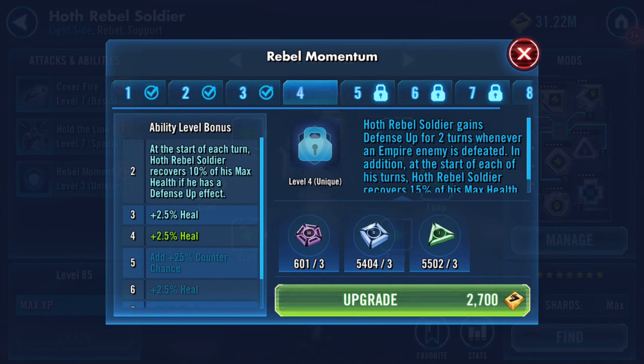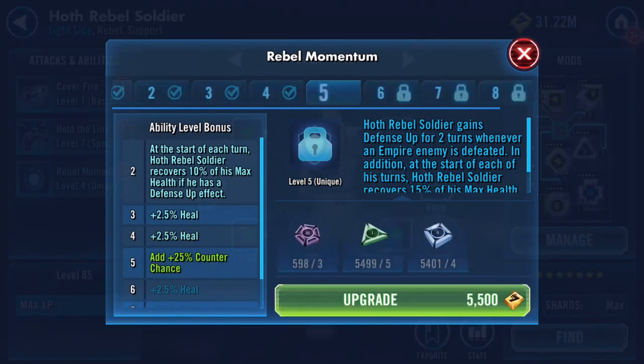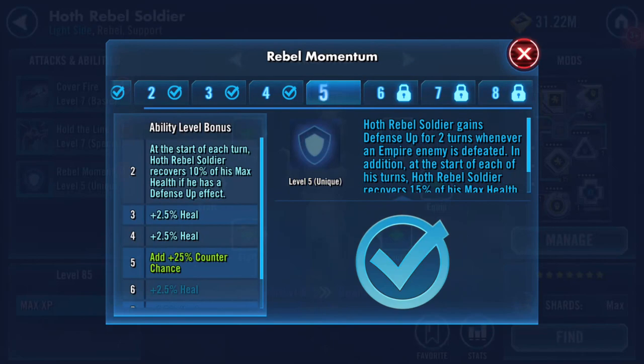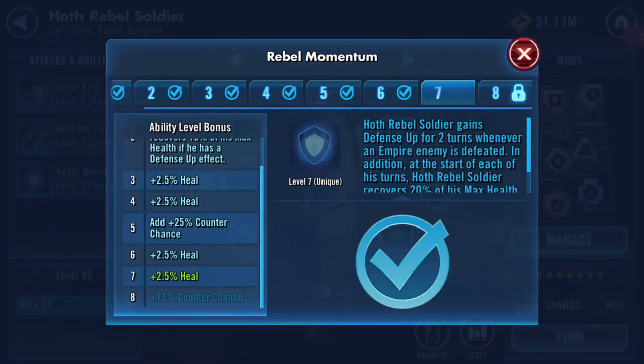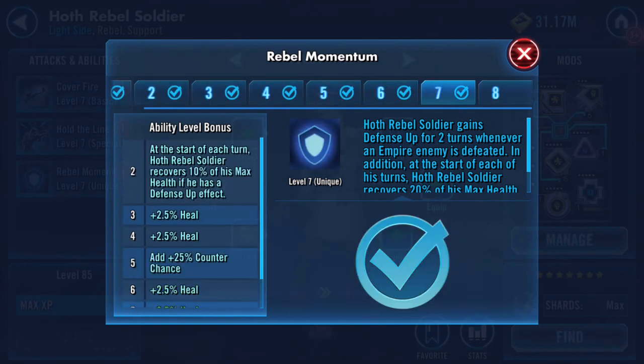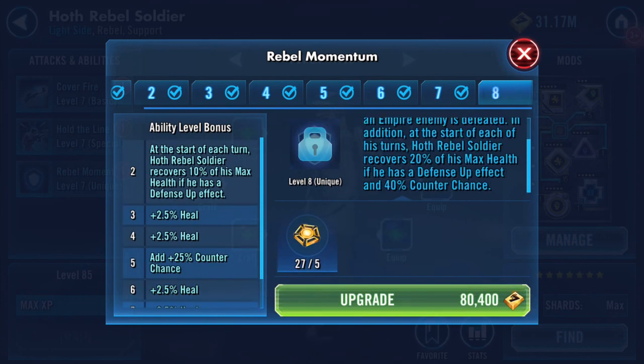His final ability — because he's only got three — is 'Rebel Momentum': Hoth Rebel Soldier gains defense up for two turns whenever an empire enemy is defeated. In addition, at the start of each of his turns, Hoth Rebel Soldier recovers 20% of his max health if he has a defense up effect. He also has a 25% counter chance, and if you put the Omega on it, it becomes a 40% counter chance.